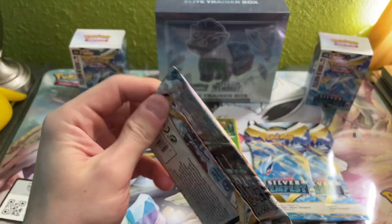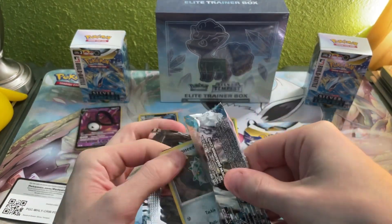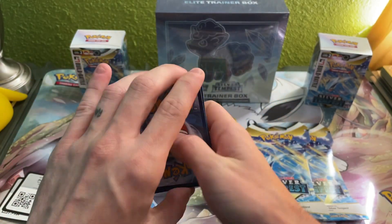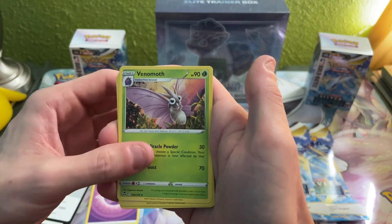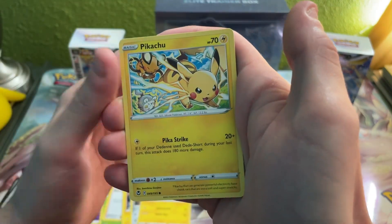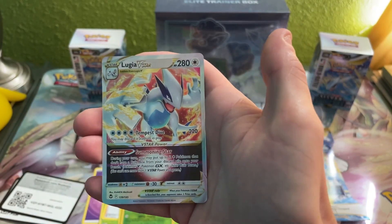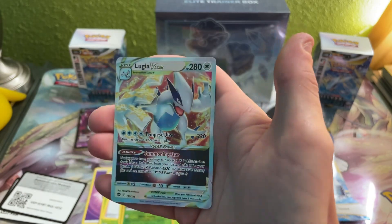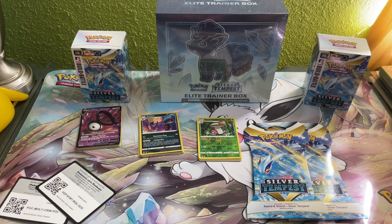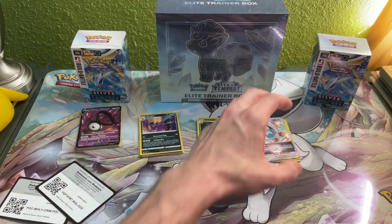Getting into the next one — this one's got the Alolan Vulpix artwork on the pack. Code card for everyone — guys, gals, whoever's watching, this channel is for everybody. Psychic Energy, Venomoth, Wailord, Lanturn, Ferroseed, Chinchow, Pikachu, Ponyta, Venipede, Durant reverse — and a Lugia V-Star! That's what I'm talking about! Look at how awesome the Guardian of the Ocean looks — we're definitely leaving him out for everybody to appreciate. Beautiful card!